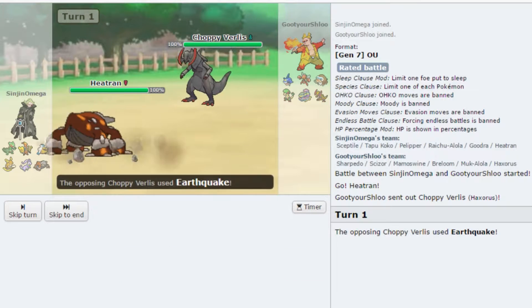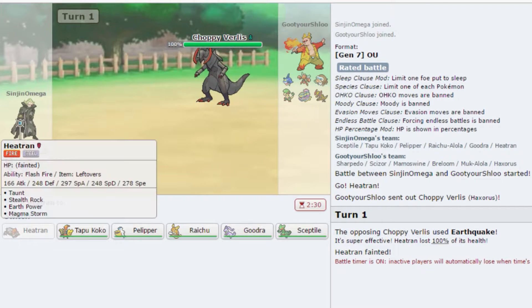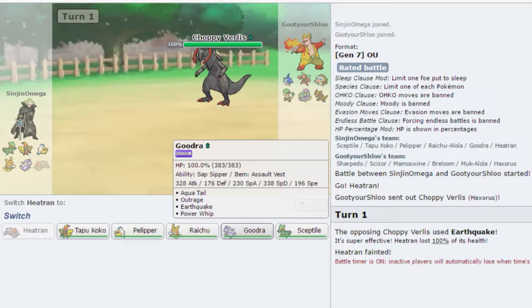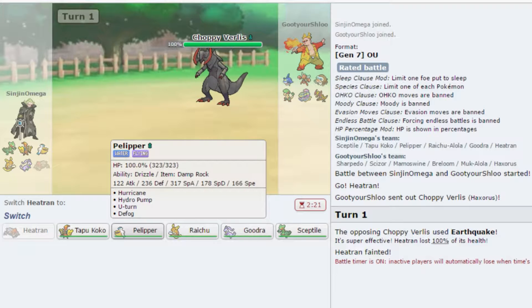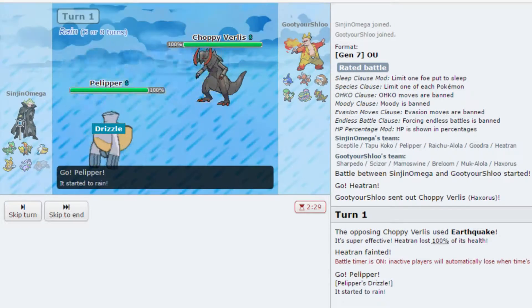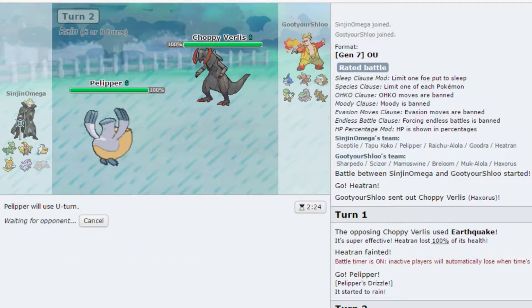I'm just going to get my Rocks up straight away and we die. I knew I should have Air Balloon'd him — I knew I should have Air Balloon'd him. Let's go Pelipper. See if he fears the Ice Beam, but what I'm actually going to do is just U-Turn out.